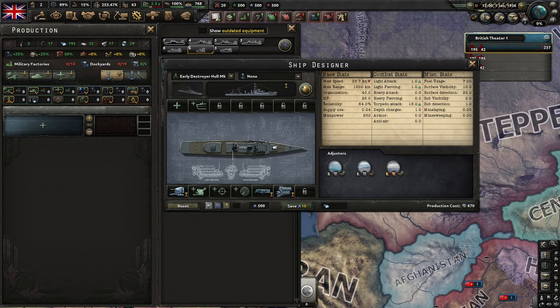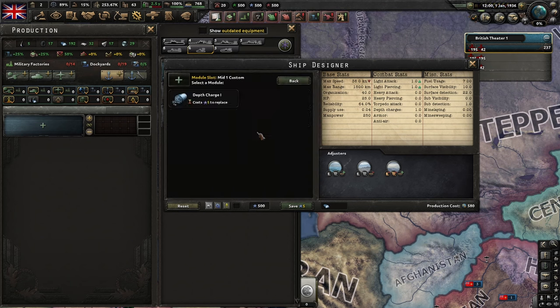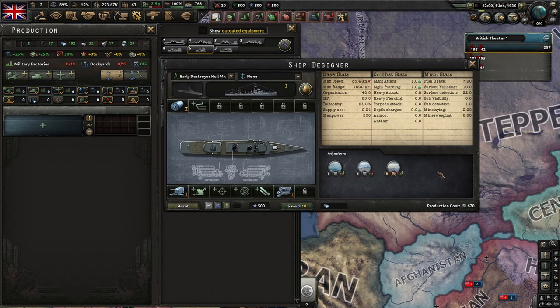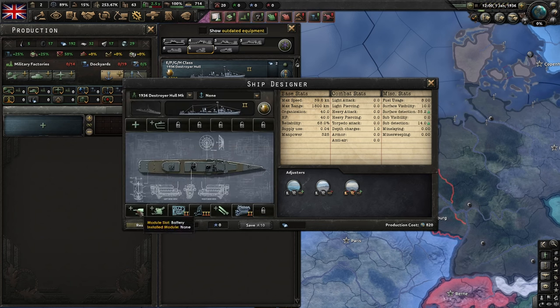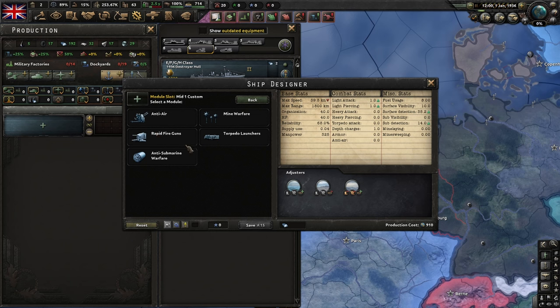The second option are ASW, or Anti-Submarine Warfare, destroyers. There are once again two different schools of thought. If you are partnering your ASW destroyers with spotting cruisers, which we will cover in the next video, you can go for the cheapest possible roach destroyer with one depth charge module. But if you want to only use destroyers, you want to maximize engine, sonar, radar, and depth charges on the top row, while ignoring everything else.